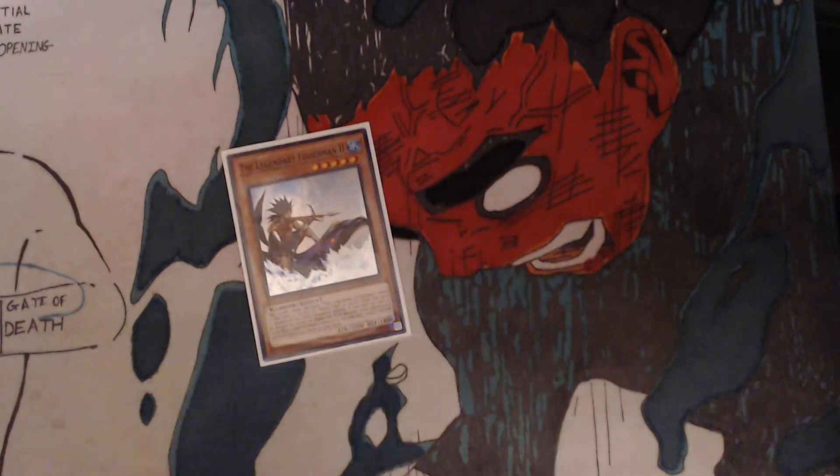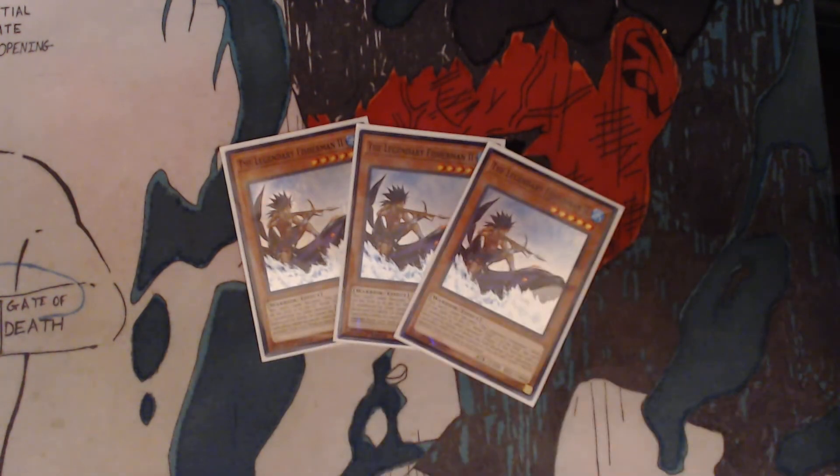You've got 3 — the Legendary Fisherman number 2. This card's name becomes the Legendary Fisherman while face-up on the field or in the graveyard. While Umi is on the field, this card is unaffected by other monsters' effects. If this face-up card is destroyed by battle or leaves the field because of an opponent's card effect while in its owner's possession, you can add one level 7 Water Monster from your deck to your hand. So that helps you search out your Legendary Fisherman number 3.